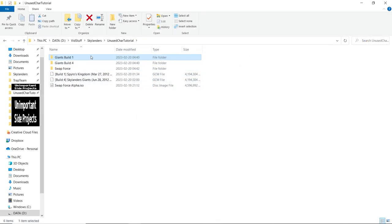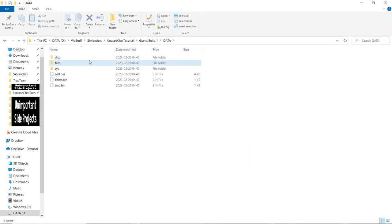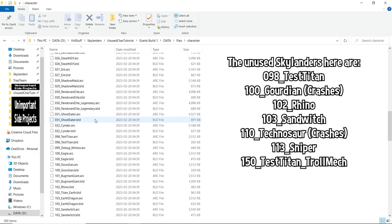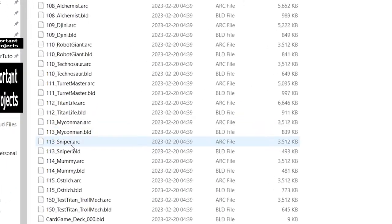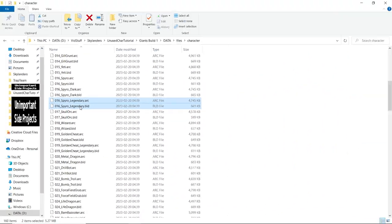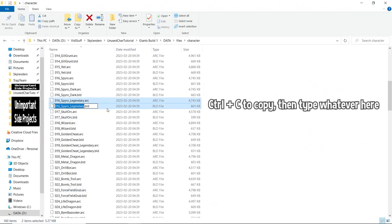Now, here's where it's a bit different depending on the game. For Giants, you just have to open the character folder and find the files of the Skylander you want to use. Once you do, you need to rename it to a Skylander that is used. For example, here's Sniper, and here's Legendary Spyro. Just switch their names, and it should work.